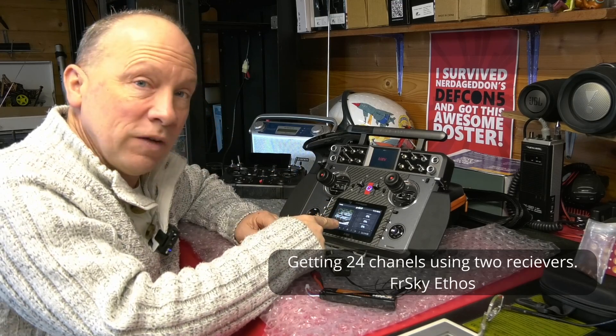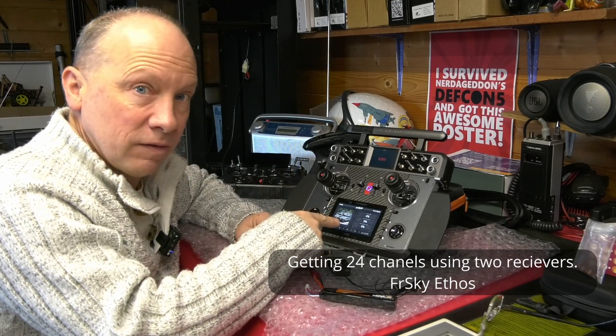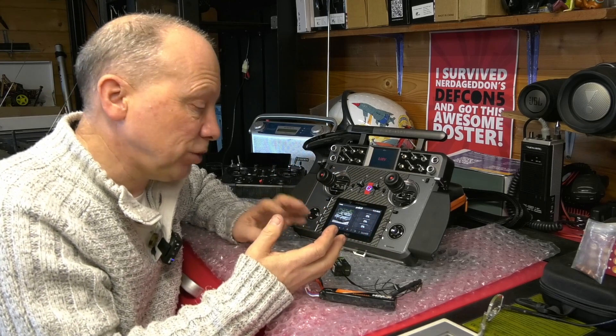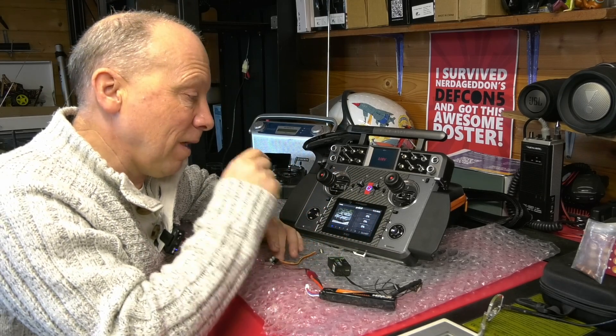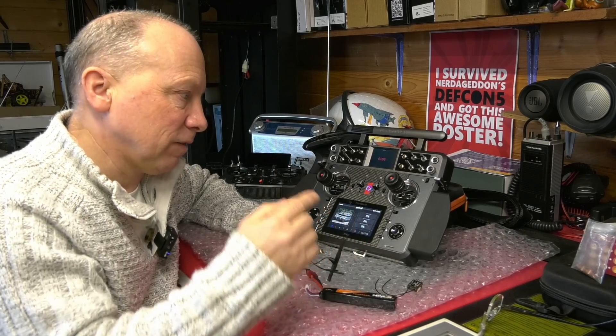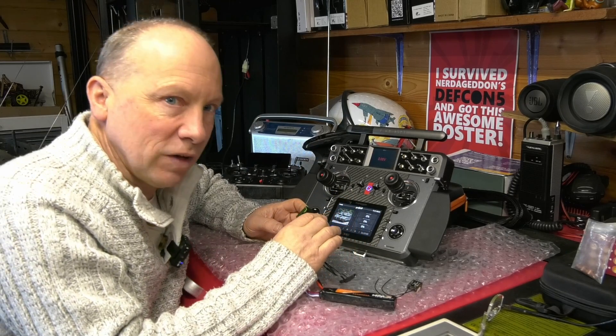It's going to be about how to get 24 channels out of one of these. The Ethos operating system run by FRSky can give you potentially 24 channels of radio control, but FRSky don't make a 24 channel receiver - so how do you get 24 channels out of one of those if there isn't a 24 channel receiver?